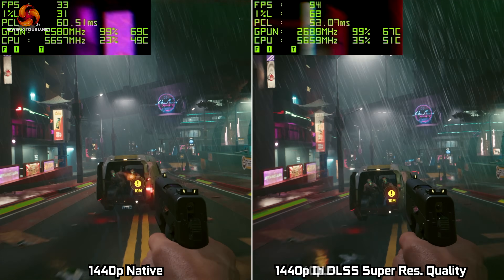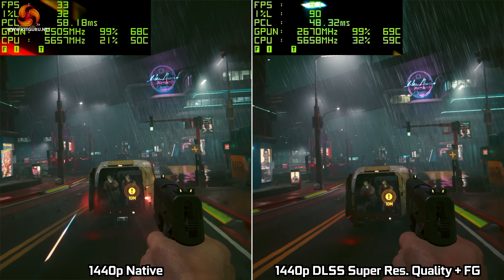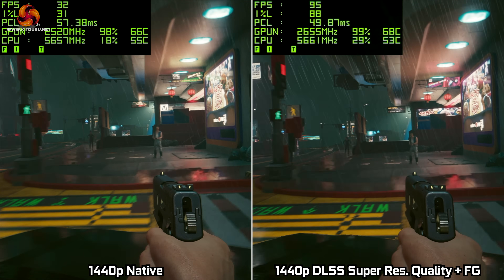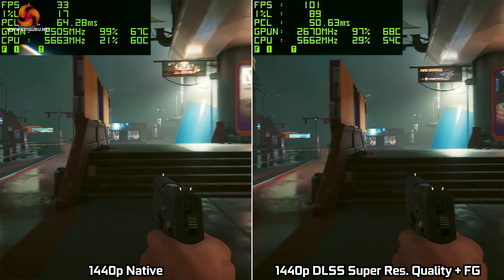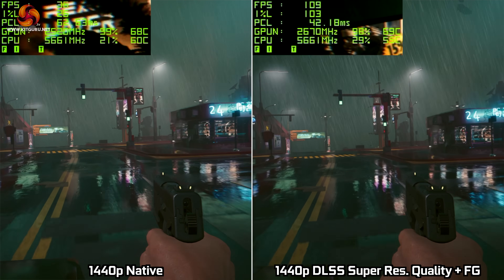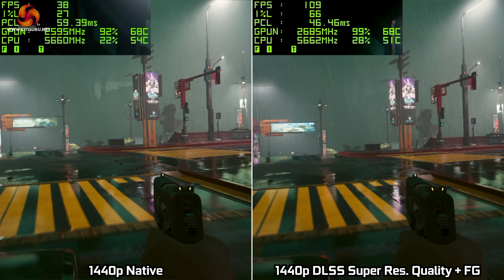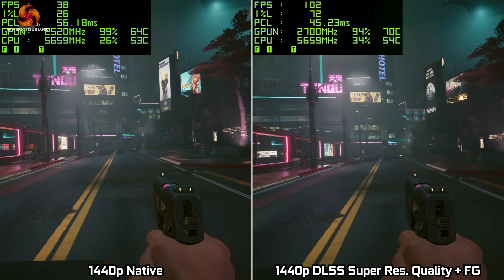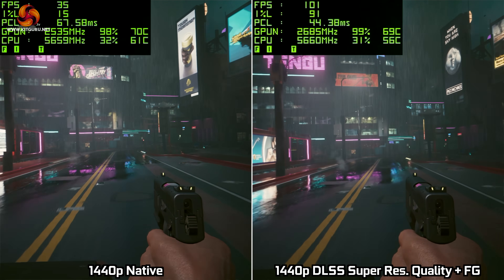You can also enable DLSS Frame Generation for RTX 40 series GPUs - something not supported on previous generations - and this boosts frame rates even higher into the high 90s or even 100 FPS on the 4070, with latency looking pretty similar to native performance.